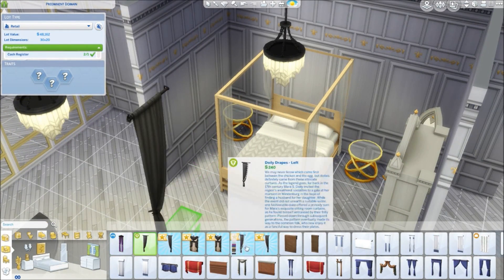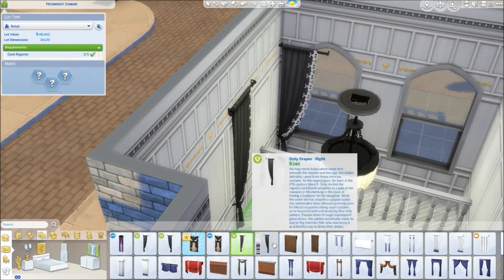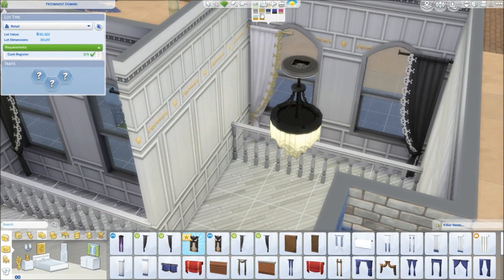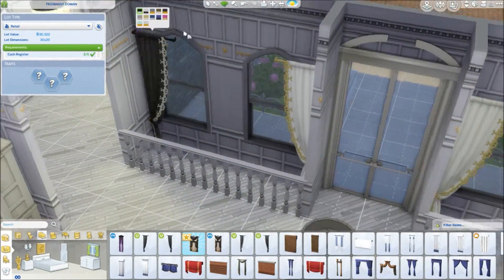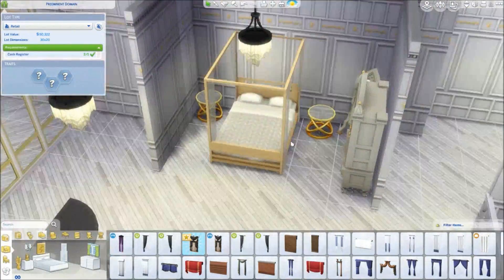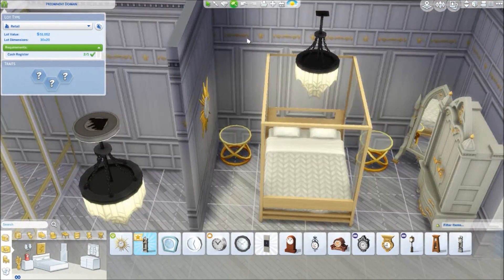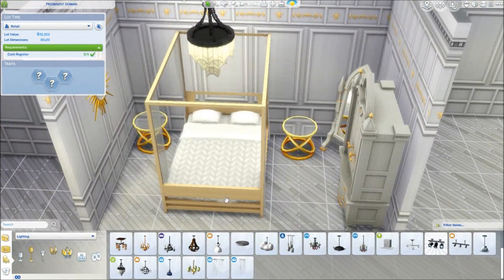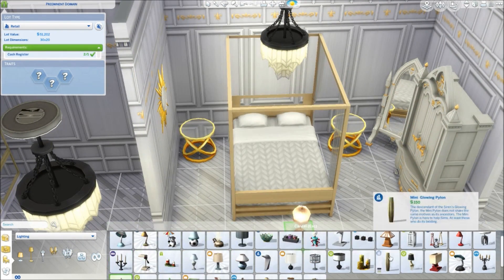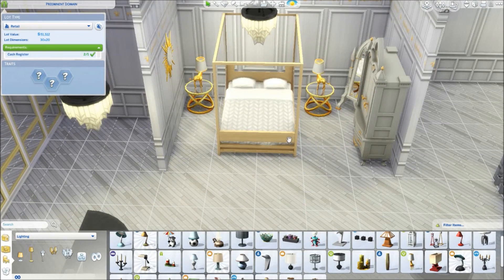So we've got a bedroom, a living room, an office, another bedroom with a different bed and style, a kid's bedroom set up, and a bathroom set up as well. I did all those because I wanted to create different styles. Because the toddler stuff came out recently, I thought I'd do a kid's room to show off all the really nice stuff in the kid's bedroom, which turned out really nice. These lights are amazing — so stylish.